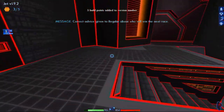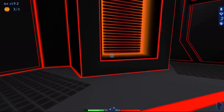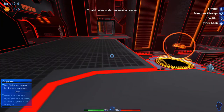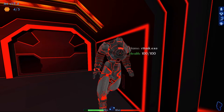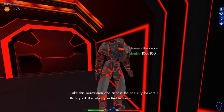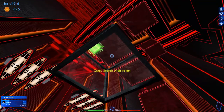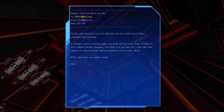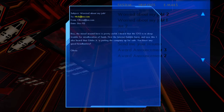That tip gets you five build points, so there is more than just primary objectives and build notes to collect in order to raise your build level. Now, we want to talk to this NPC who rewards us with a permission to access the security lockers. With that permission, we can open this archive bin to get an email — to Olivia from Nick — about a company merger and potential layoffs. It's lore connecting to the real-world storyline.